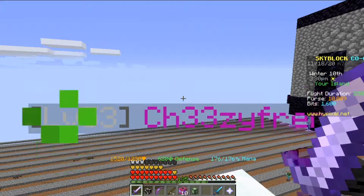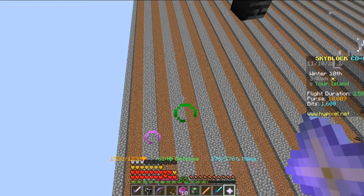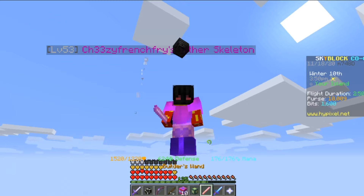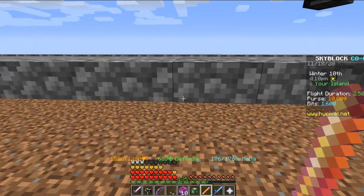We're going to start off with farms. Now this farm is in progress. I've used this builder's wand. This builder's wand will make your life a whole lot easier. Trust me when I tell you this. If you have this entire row and you just plop this bad boy like this — boom — you already have one layer done.